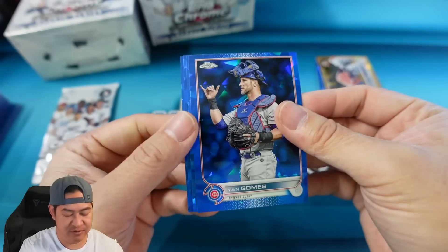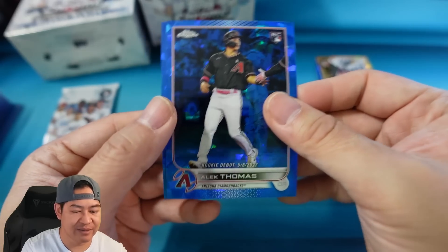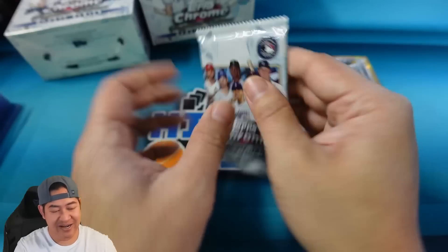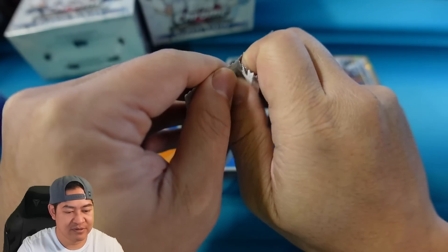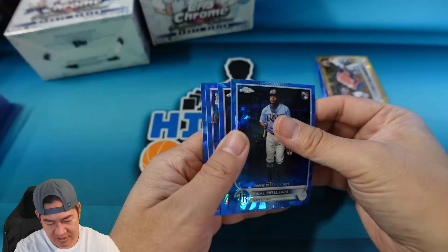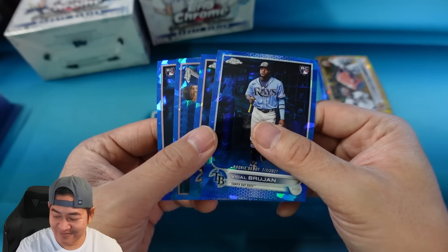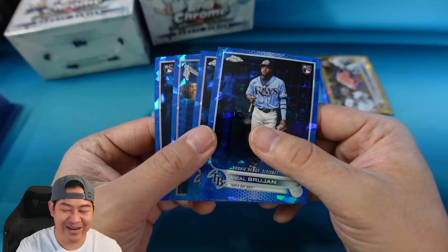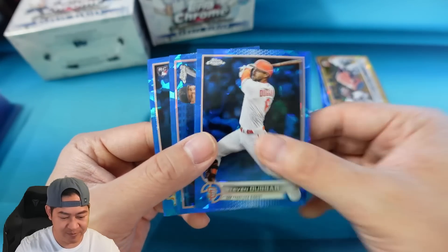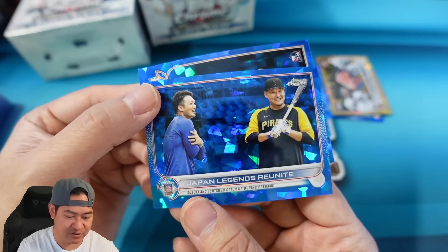No color in this pack — Gomez, a debut of Alec Thomas. We're down to the last pack. So far just the Julio debut and the gold. Let's see if we can get color here. We actually got a box missing a color — Brujan on the debut, Dugger, two Japanese players: Suzuki and Suzugo, and Jeremy Peña the debut as well.